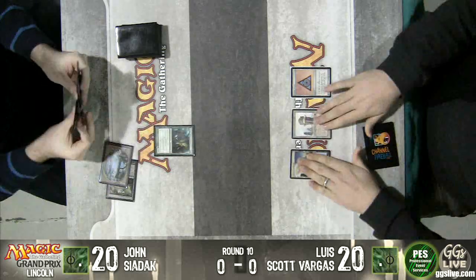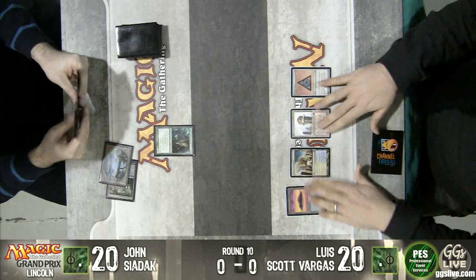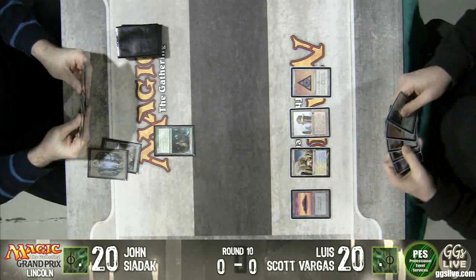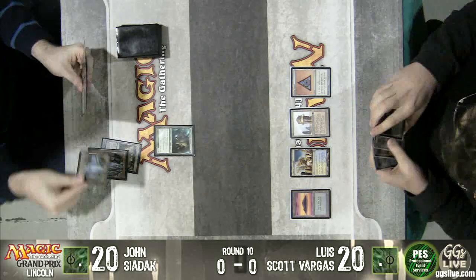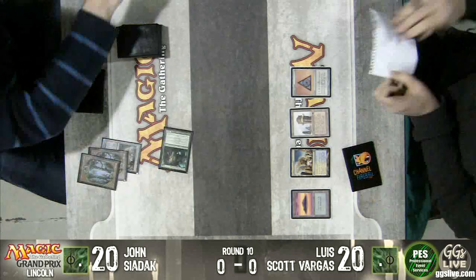Malaira. So potentially Luis just wins this game next turn. Yeah, he just gifts for the two-card package — he can just go Elesh Norn and Unburial Rites. John will be forced to put both cards in his graveyard, and then he can untap and just put an Elesh Norn on the table.